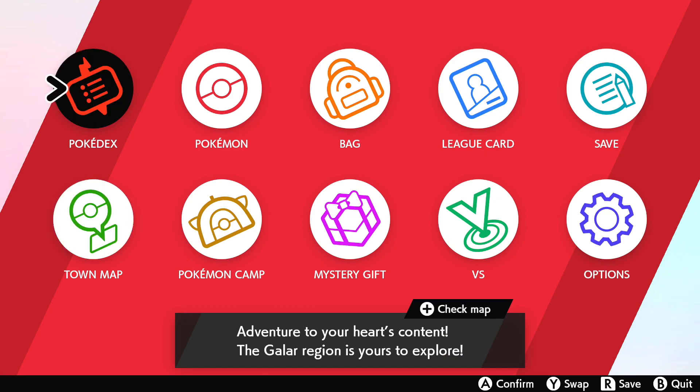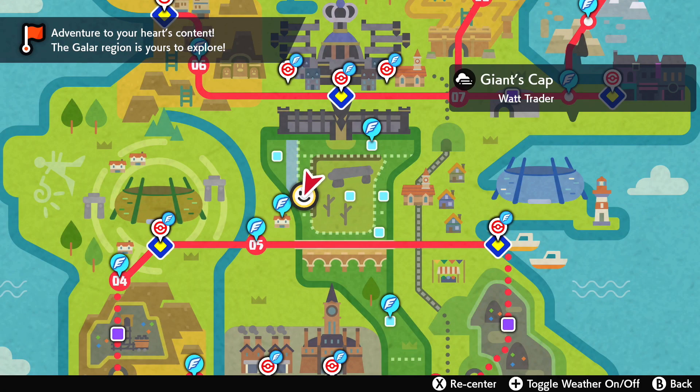Looking at where we are right now, we are in Giant's Cap. This is the only place that they spawn according to Serebii. And you're going to need the fog weather. For those of you that already know how to change your weather, the date for that is in fact going to be the 1st of June — the first day of the 6th month. There will obviously be a pinned comment down below with useful links on how to change the weather properly.